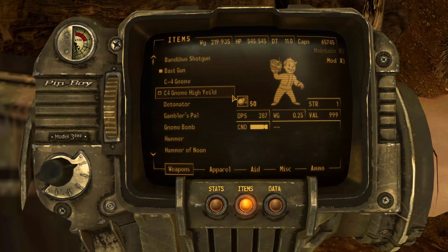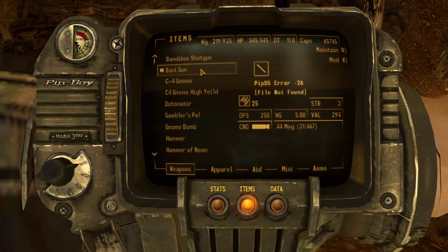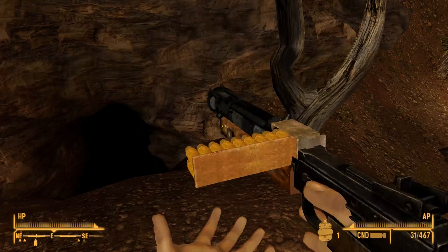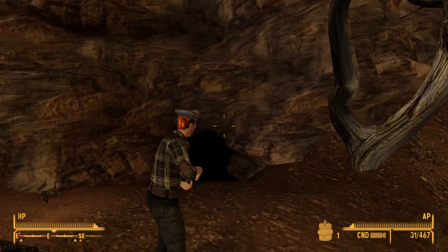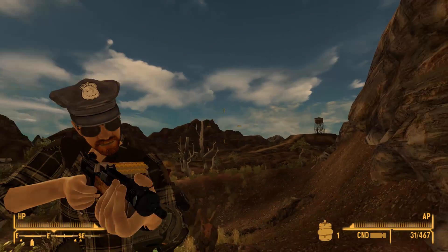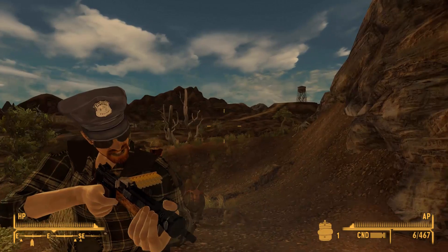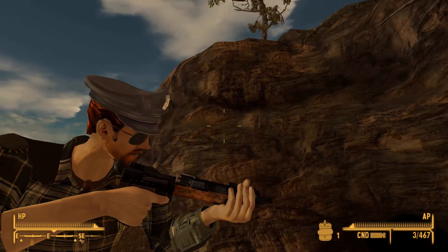This is the Bast gun with a DPS of 258 and a damage of 12, which uses .44 Mag. Unfortunately it doesn't have a Pip-Boy icon. It looks a little bit ugly from the back, but I will not complain — I'll just be happy to use it. It's mighty quick. I like it. You won me back, gun.